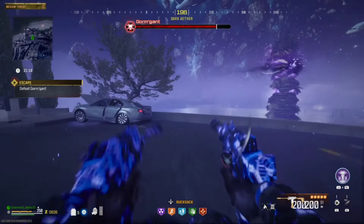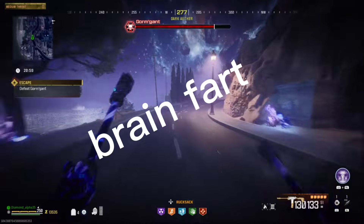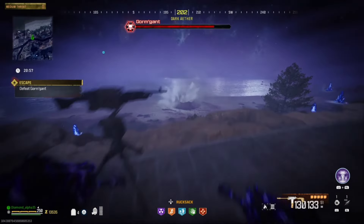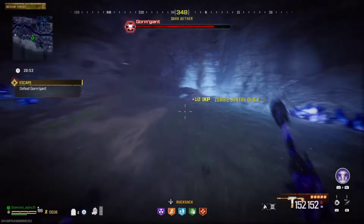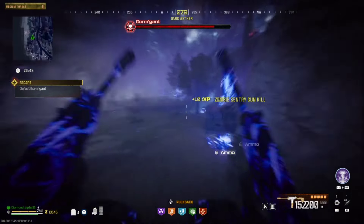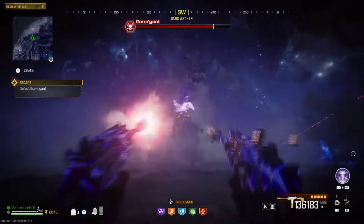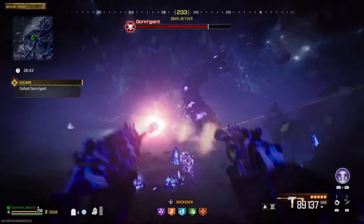Remember, if you are about to be eaten, there's a glitch that happens with the akimbo weapons where it changes things. Every time you are about to be eaten your screen turns dark, but with the akimbos it just stays there instead of going away. The reason that happens is unknown, but you can fix it by just switching weapons and switching back.